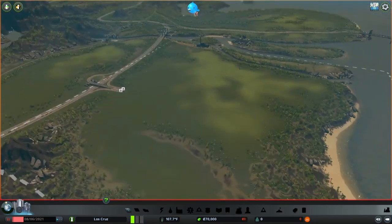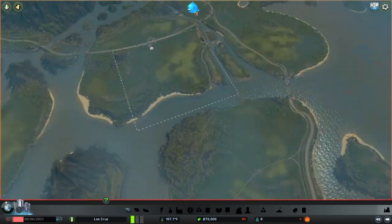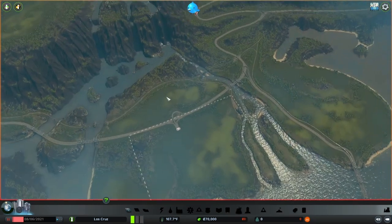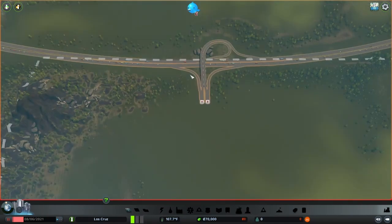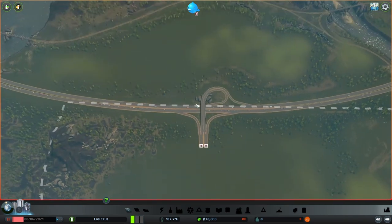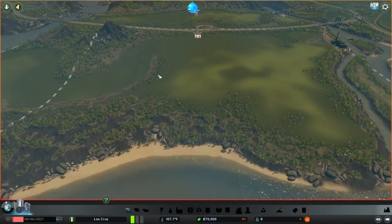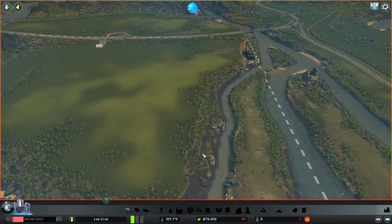Starting out - this is our map and it's kind of odd not using mods after using them for so long. We can see some mountain views; it's a pretty good starting tile. Our game is paused and it looks like our highway access is going to be pretty smooth here.